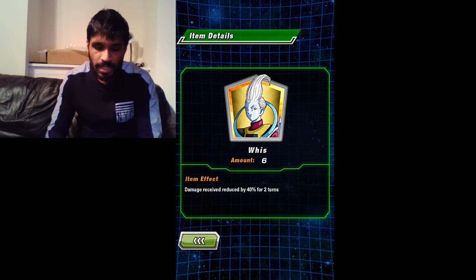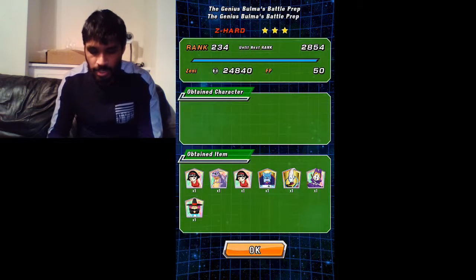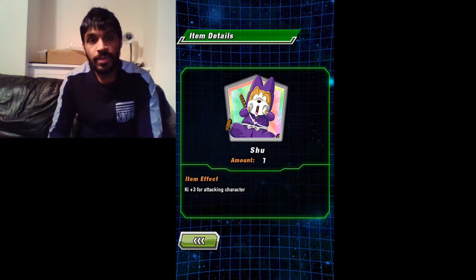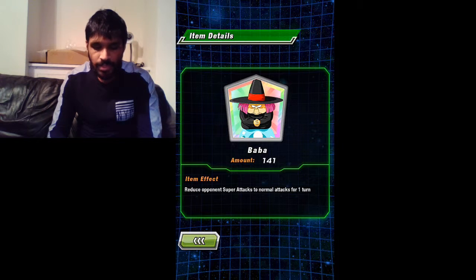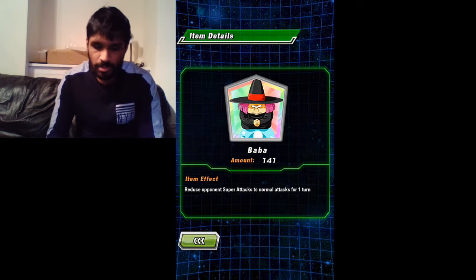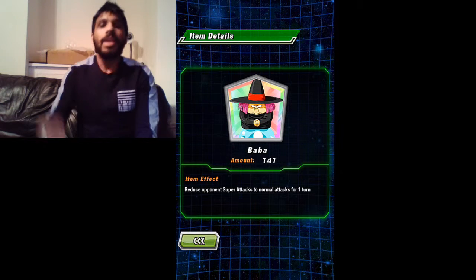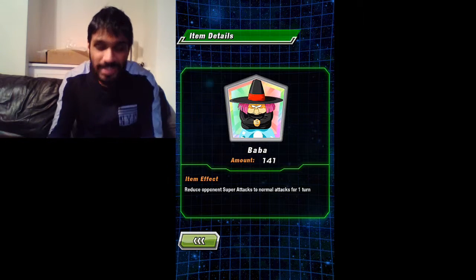And then there's the Whis card — damage received reduced by 40% for two turns, so he's better than Icarus. He also gives ki plus three to all attacking members, and this other card reduces the opponent's super attack and gives double attacks for one turn. So if you have a lot of turns and everyone's attacking Super Vegito, you can use his item and Super Vegito will just annihilate them — it's as simple as that.